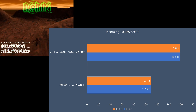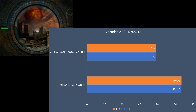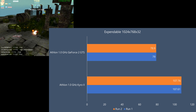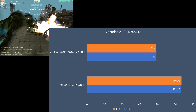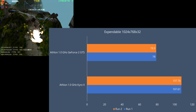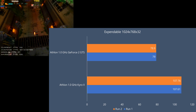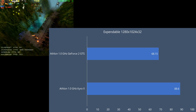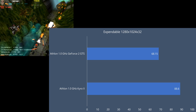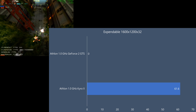Moving on to Incoming — the GeForce 2 is way faster, that's pretty much a 50% lead. In Expendable however the Cairo 2 is faster. This has all to do with overdraw and games that have a lot of overdraw with things being rendered that are not actually visible on screen. The more you have that, the more efficient the Cairo 2 becomes. Here we're getting 108 FPS compared to around 79 FPS for the GeForce. Cranking up the resolution the Cairo 2 is still ahead, and at 1600x1200 the GeForce actually crashes to the desktop and doesn't complete the benchmark.